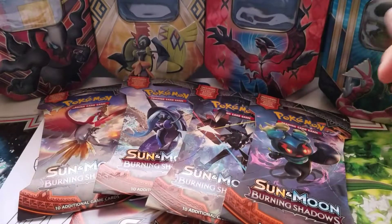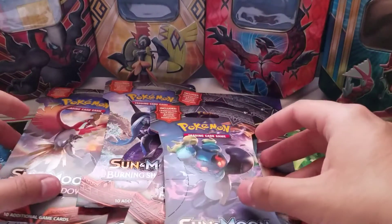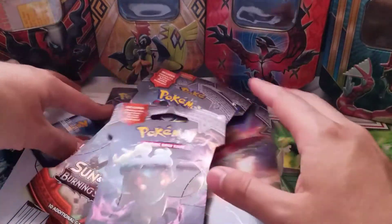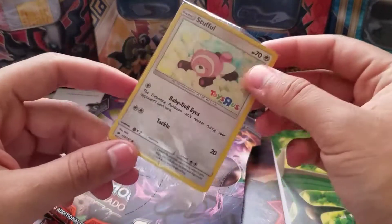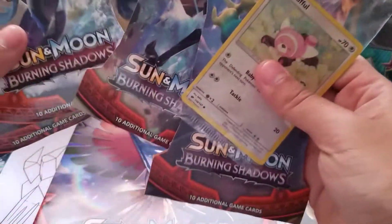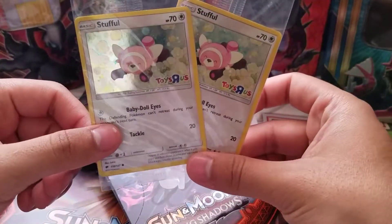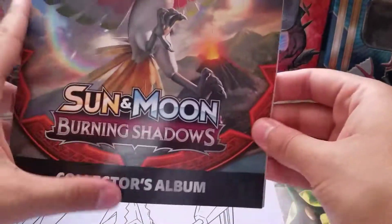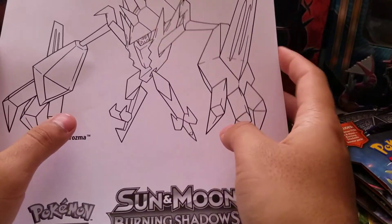Hey guys, what's up? It's me, Mr. Vulpix, back again with another video. Today is August 12th and Toys R Us was giving out free stuff as part of the promotion for the Burning Shadows release, even though the set had already been out for some time. I picked up two Toys R Us duffel cards for Sun and Moon Burning Shadows, and they give you a card holder and free card pages as well.